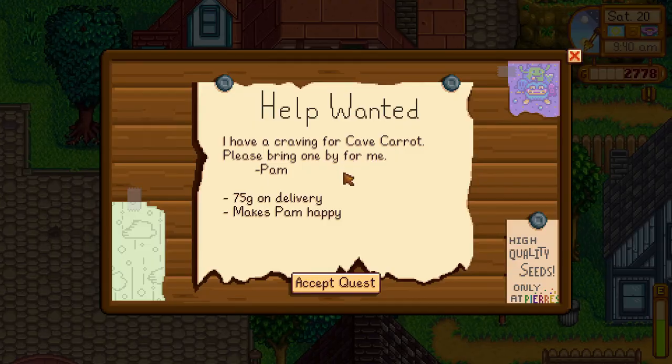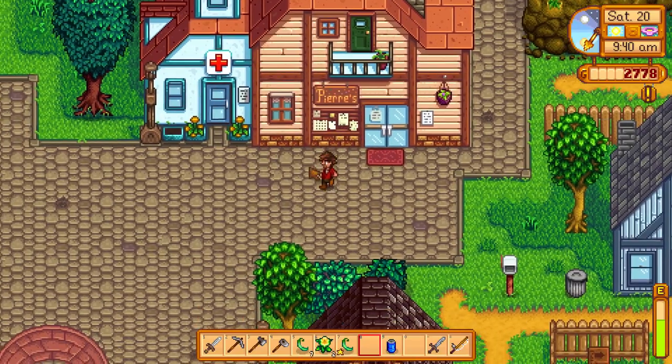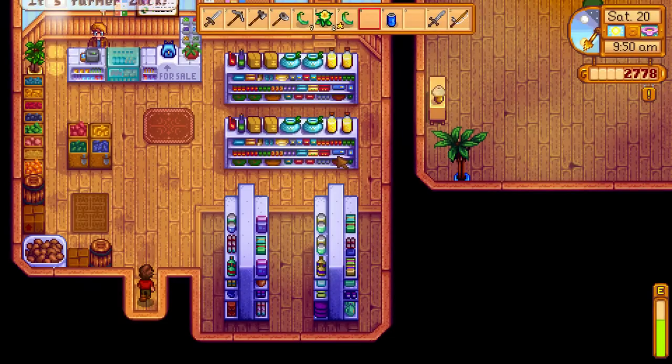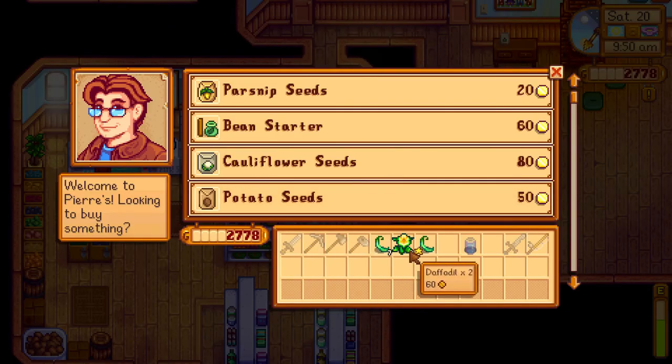Oh, we got a quest over here. 'I have a craving for Cave Carrot.' From Pam. Which is good, because we know where Pam is. And we're probably going to get a Cave Carrot from... oh no, actually we shouldn't do that. We should go immediately home. But first, let's go to Pierre's and sell him my things.